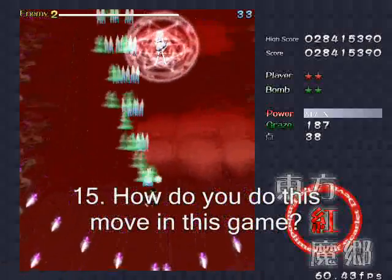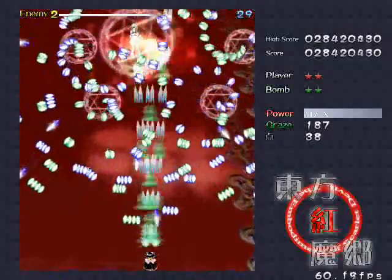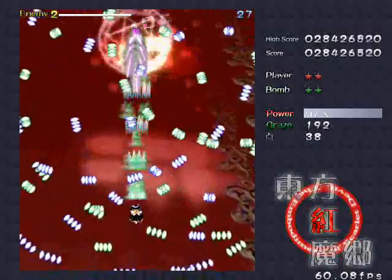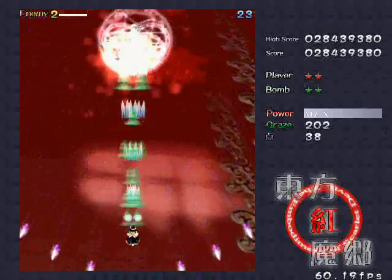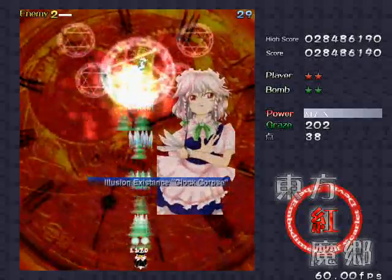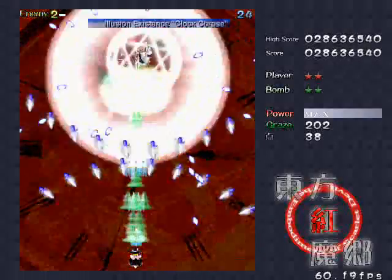How do you do this move in this game? Watch the videos and pay attention. Anything I do that isn't obvious, I'll explain how to do in video. I've been asked how to rewind time in Bunny Must Die, for crying out loud. The less effort you put into trying to find the answer yourself, the less likely I am to answer.